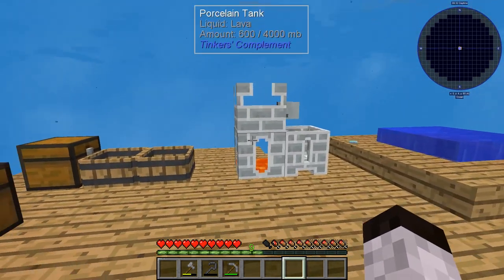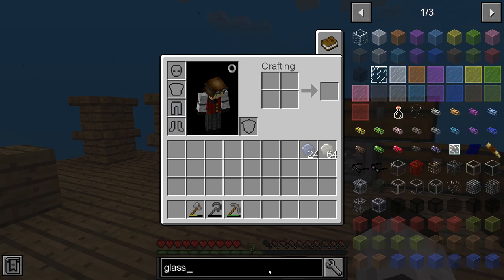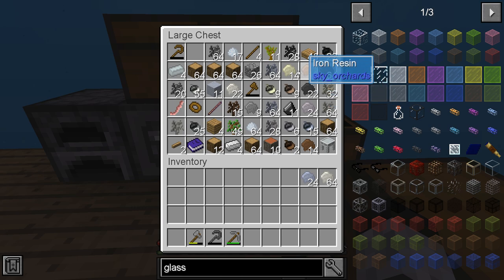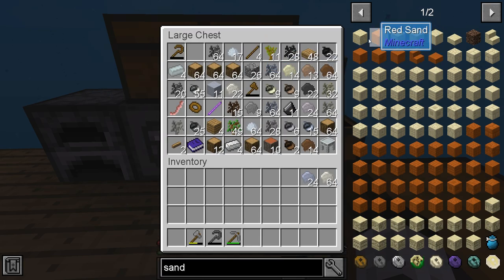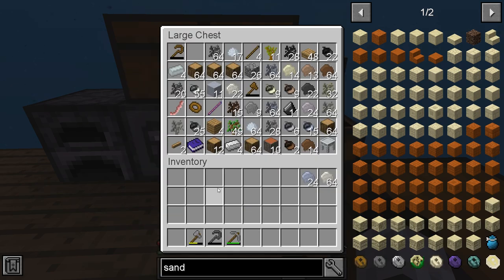So we want to get glass bottles, and to get the glass bottles it takes basically three pieces of glass, which means we need to have three sand. To make sand, we need sand and sand resin and sand acorns. There's the resin and there's the acorns.